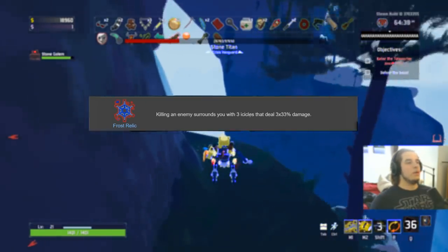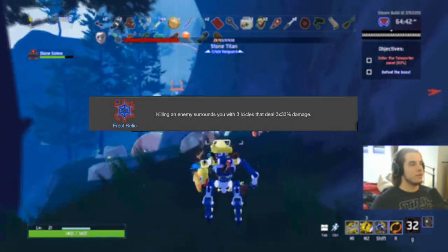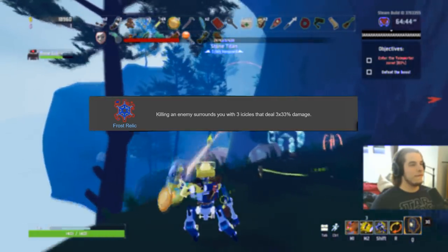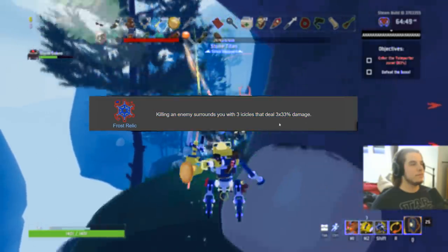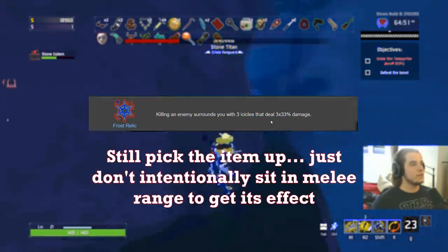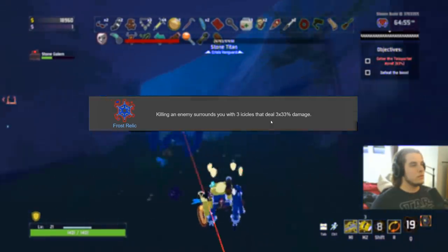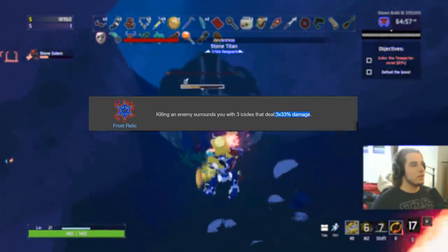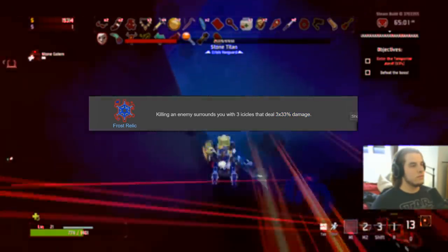Frost Relic gets a C on the Mercenary and an F on everybody else. Multiple stacks don't increase the radius or damage — I tested this and nothing on the wiki supports it scaling. There's really no point to getting it on anybody but the Mercenary, because you have to be in melee range and the radius is so small. Plus it's not even 100% damage. C on Mercenary, F on everybody else.